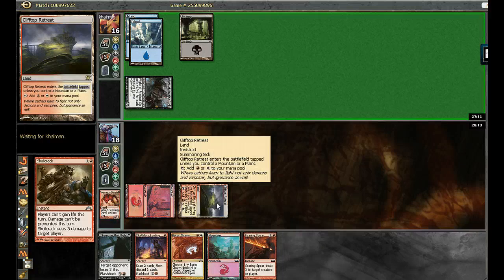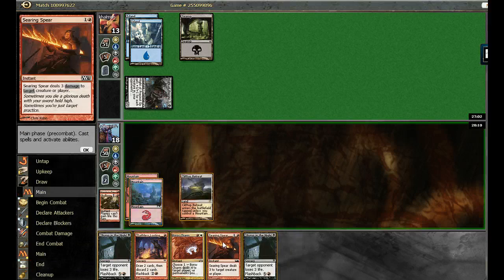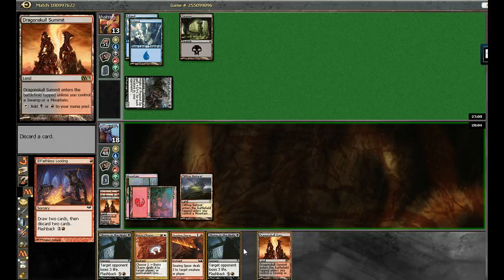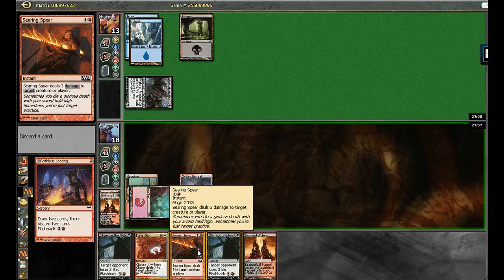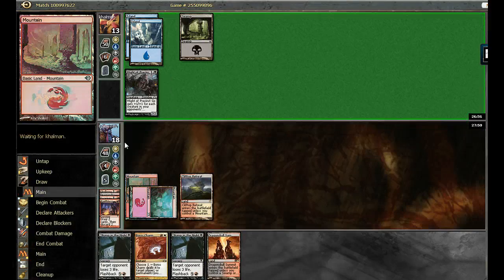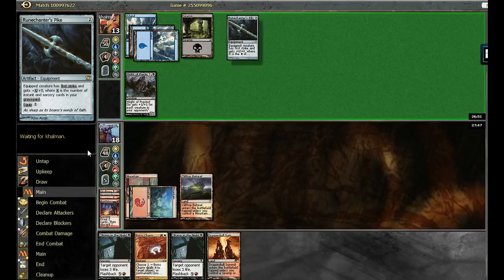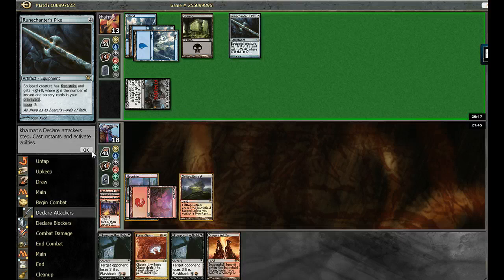Speaking of counterspells, let's get our opponent out of his hand. Let's loot away some of these cards that we cannot play. Change in plan — now we can play those cards, so let's do that. I like looking at what you discard with Faithless Looting. Looting away Searing Spears is probably a good sign. That's kind of terrifying. Kind of wish I had saved the Searing Spear. Also, he does not equip, so he's got something good.